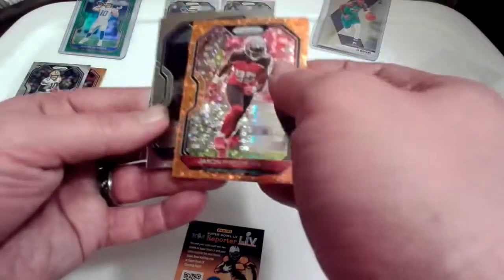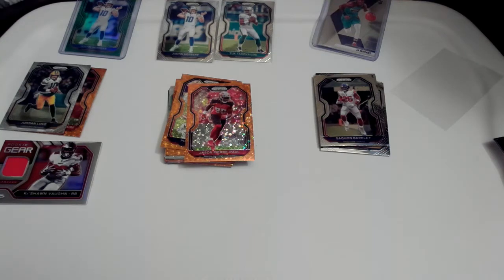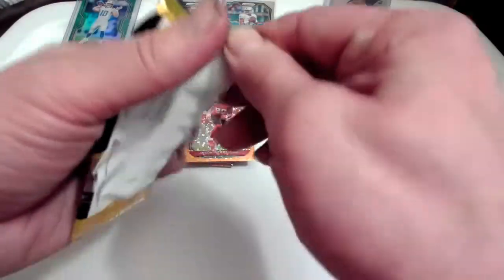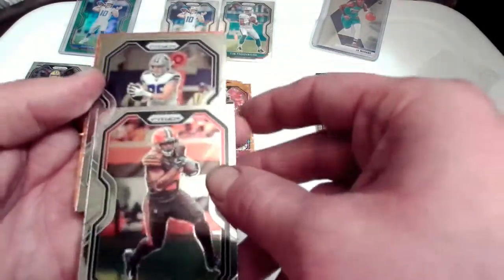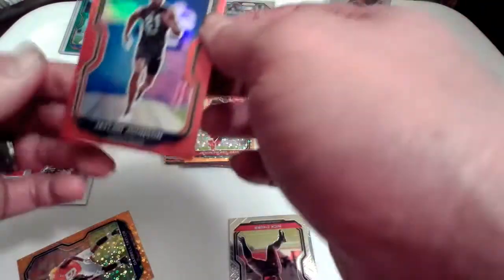Jason Pierre-Paul. Alright, so we got one more blaster here to go. I'll probably be doing another video of another three blasters — probably tonight or save it for tomorrow. Feeling pretty good — why wouldn't I? I got a Tua, a Herbert, rookie memorabilia, a Jordan Love, a disco Clyde Edwards — all for about seventy dollars retail. We got a nice red card here — Jalen Johnson rookie. It's not numbered, but that's a nice hit — first red card I've seen.